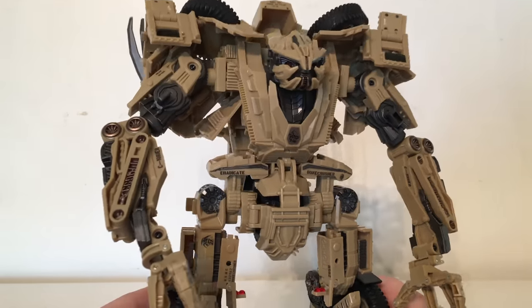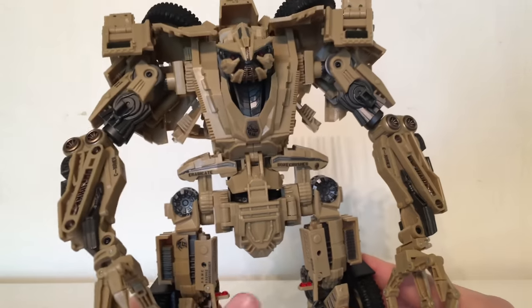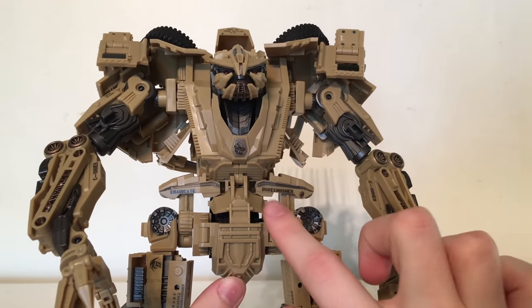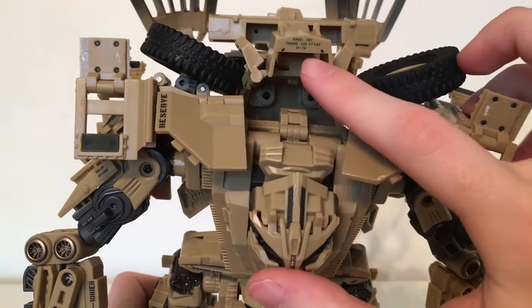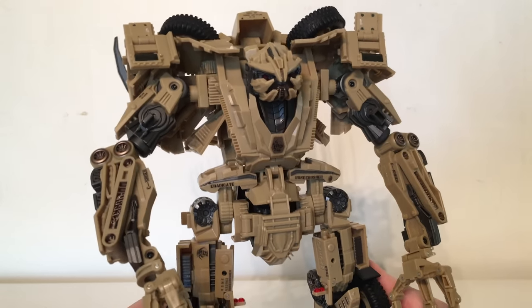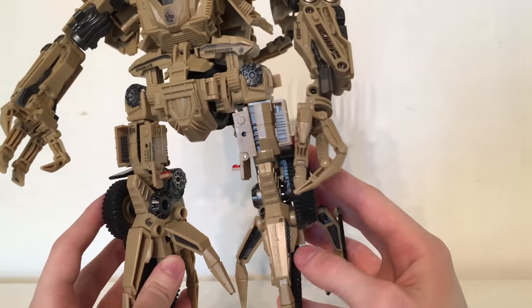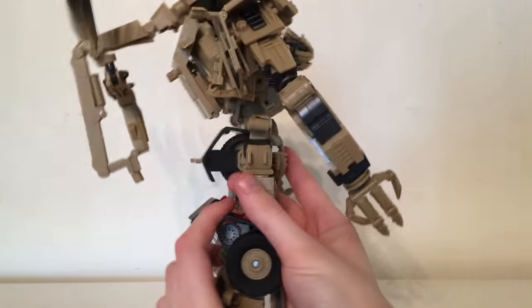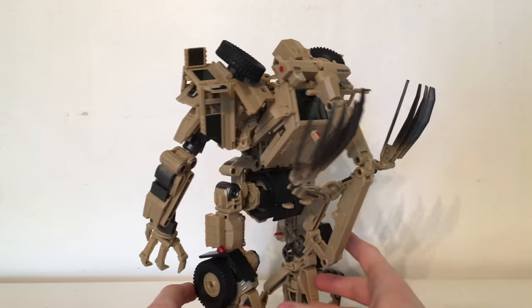Moving down to the torso section, there is sculpted detail everywhere — I think this is probably one of the most accurate recreations of a character I've seen in figure form. There's a skull symbol — I'm not entirely sure what it replicates. The words 'Bone Crusher' and 'Eradicate' are tampo'd on either side with nice paint applications on the arms. It says 'Rear Spare' and 'Reserve' with loads of different tech text printed all over the figure to make him extremely authentic, carrying over traits from a real-life vehicle. The wheels are replicated in the center of Bone Crusher's feet as seen in the movie, with 'Revenge from Hell' and more tampos throughout. He tidies up quite nicely from the back, with the claw that can compress on his back — accurate to the movie — and it's just a fantastic looking piece and one of my favorite third-party figures to date.